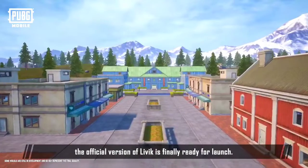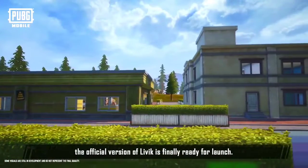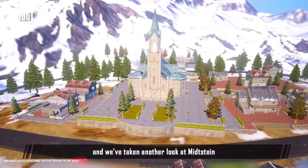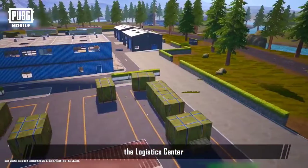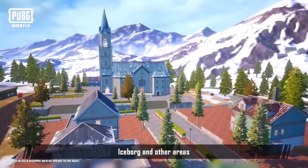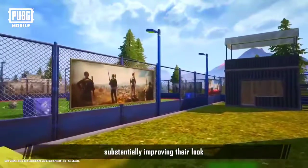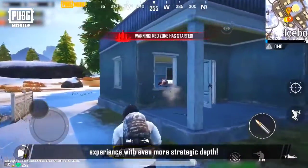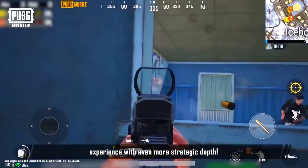After two years of testing and improvements, the official version of Livik is finally ready for launch. We've kept the fast-paced battles of the test version, and we've taken another look at Midstein, Lobster, the Logistics Center, Iceborg, and other areas, substantially improving their look and fully optimizing their layouts. We believe these changes will enrich your battle experience with even more strategic depth.